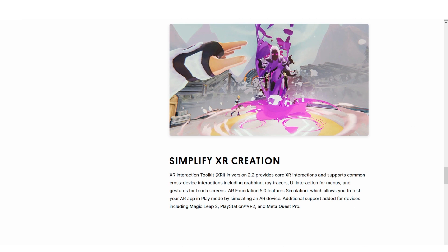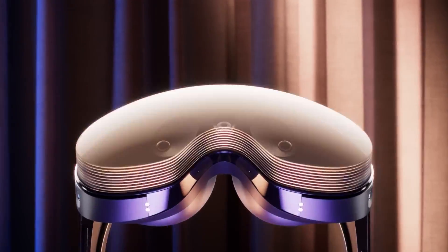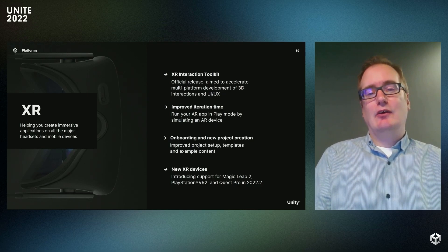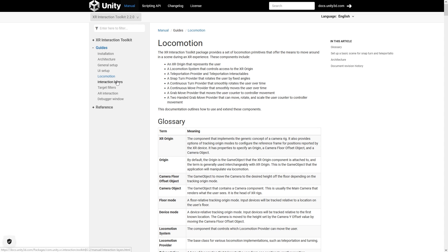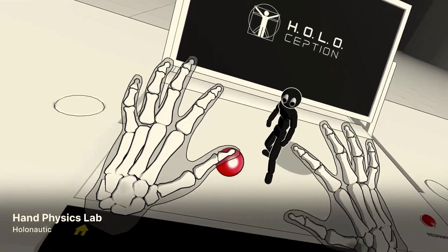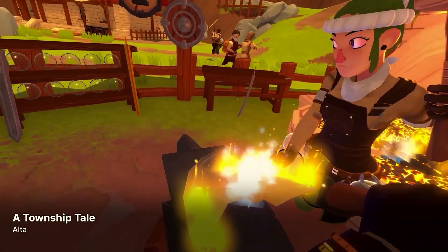Then the section on mixed reality. Pretty much the day the Quest Pro came out, Unity already had support. PSVR2 isn't even out yet and it's already supported. And the XR Interaction Toolkit is also getting a big update — this is a toolset for helping you easily implement all kinds of common interactions in your XR games, things like picking up objects, pushing buttons, using levers, grabbing weapons and so on. XR is definitely a topic that I'd love to cover — I wish I could find the time to dive deep into all these tools.